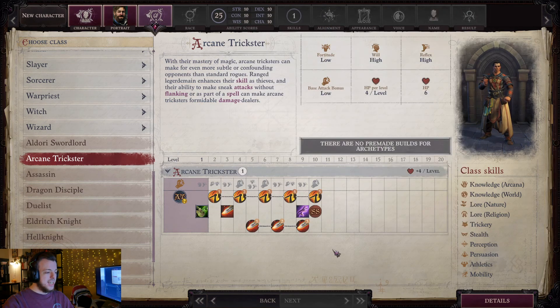You also get five ranks of sneak attack, being able to continue on your sneak attack track as well. So you're not losing your sneak attack track, you're not losing your spell casting track — and those are your two main things in this class build. So that's really awesome; you just continue both of those things flawlessly.